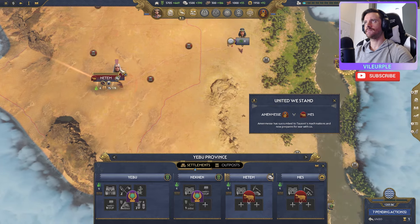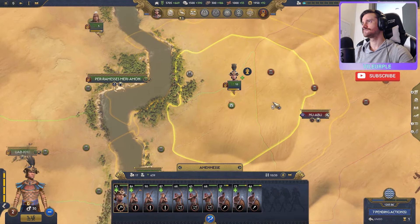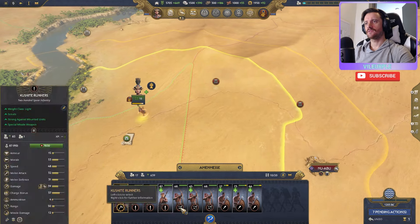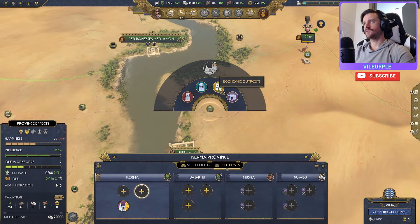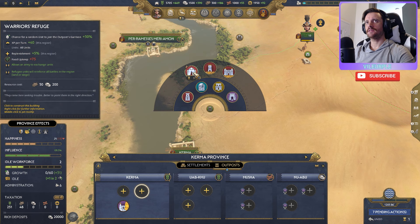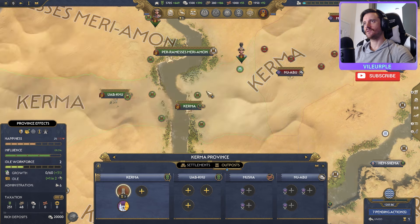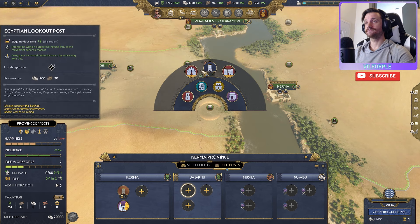Let's look at where we'll build out our first settlement — Musha looks like the target. One benefit of having this gold to start is we can use quick constructs. I like to build warrior refuges, and both these are kind of our cities too. Let's build up a tower in this area just to deter people from attacking — make them think twice.